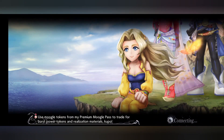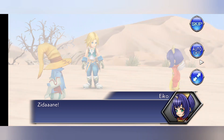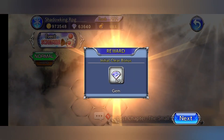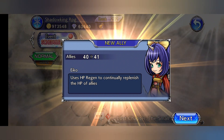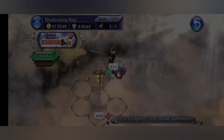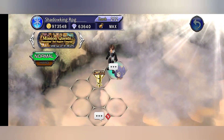For this part we are going to show off because this is going to basically allow Eiko to join our team. So let's get her on the team right now. And there we are - she's now a new ally. So now we have 41 allies. Eiko uses HP Regen to potentially refurbish the HP of allies. Now we have a rank up - rank 285 to 292. Friends 300, limit 700. Some potions, nice.